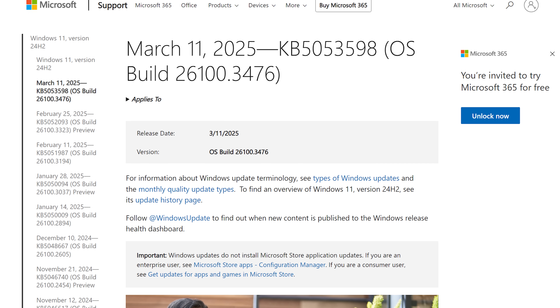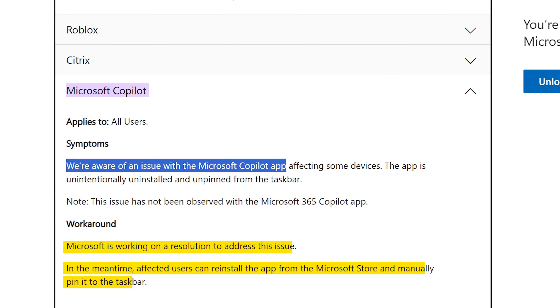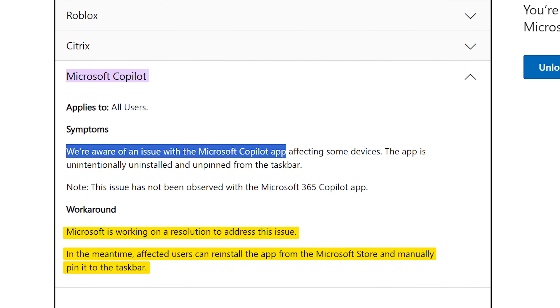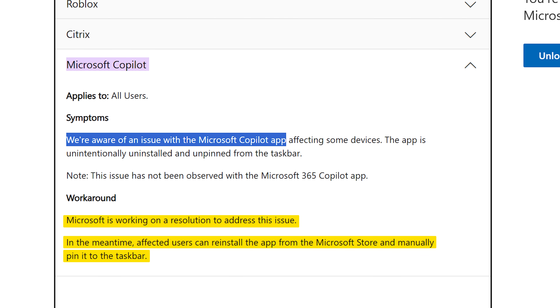which is now called Microsoft 365 Copilot. Very branding, much smooth. Microsoft addressed the bug in a support document, saying it's aware of the issue, but in the meantime affected users can reinstall the app from the Microsoft Store, and it's working on a resolution to address this issue.